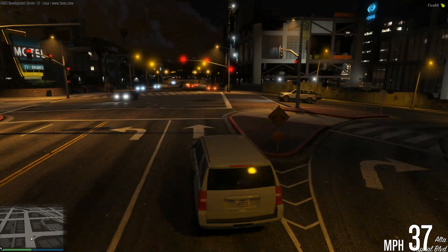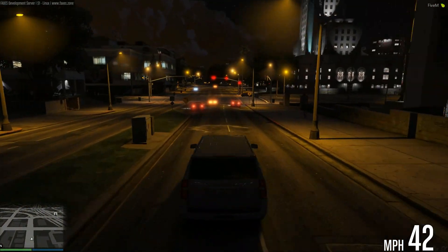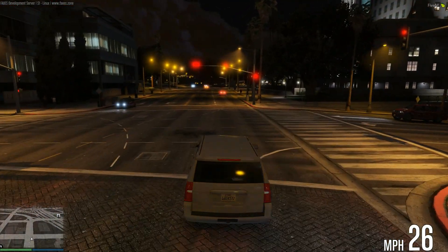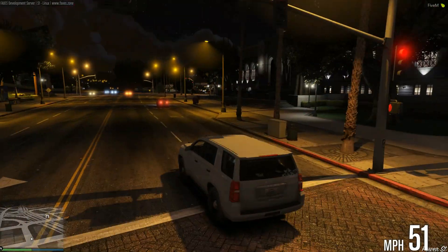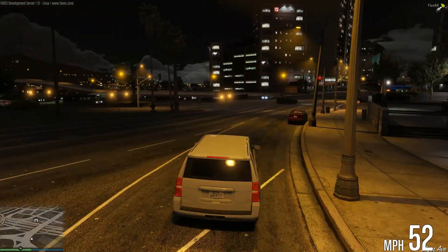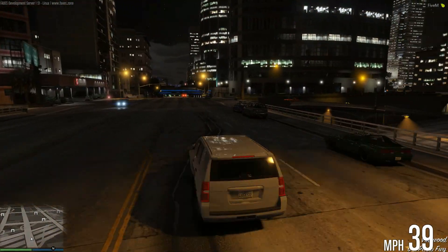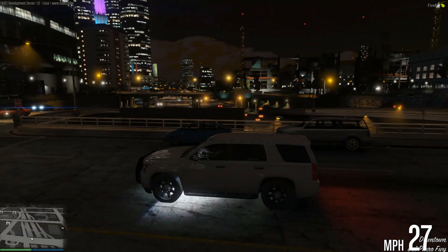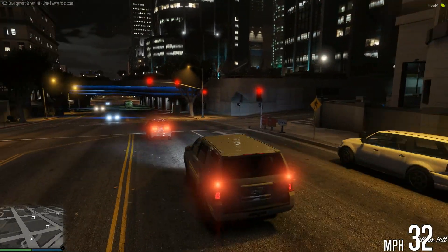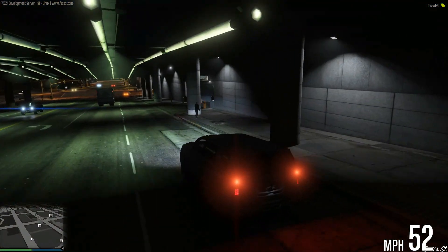Even if you have all your lights off at nighttime, it will still flash. So it's a pretty cool little thing to have for your LEO vehicles. Some departments in real life actually have a feature where it activates the takedown bars. This does appear to work with takedowns as well — you can see it flashes the takedowns. Not 100% sure on that one, but it does seem to work.